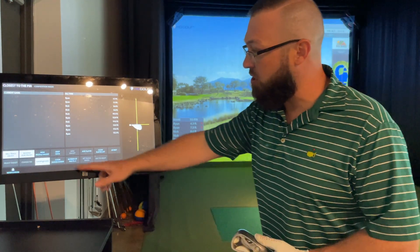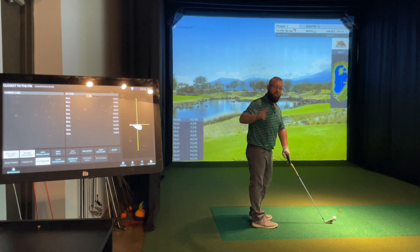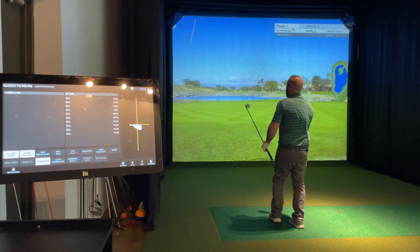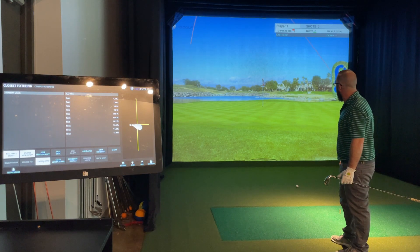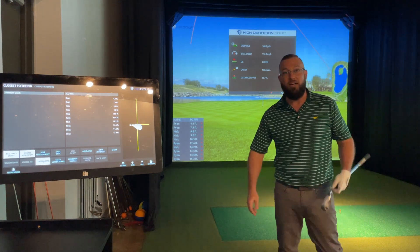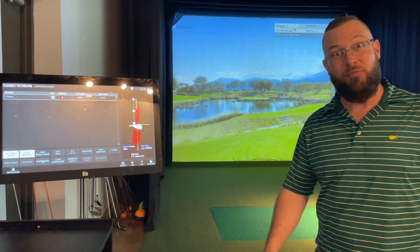I'm going to take a shot and just show you guys how it works. It's just like any other closest to the pin competition — you just get a certain amount of shots. A lot of times we'll play two shots per person, and you just line it up trying to get closer to everybody else. Big high draw there. It's not going to be inside that six feet we need to get on the leaderboard, but we did hit the green. You can see that competition is tough to get inside on the leaderboard — it's a 15-foot one at this yardage. The leaderboard changes for every hole, so we invite you guys out to try your luck and see where you line up with myself and the pro.